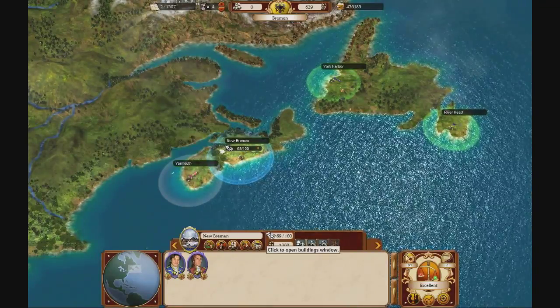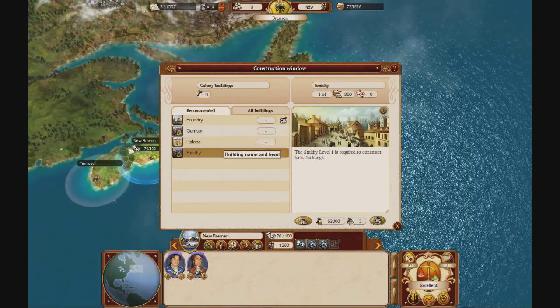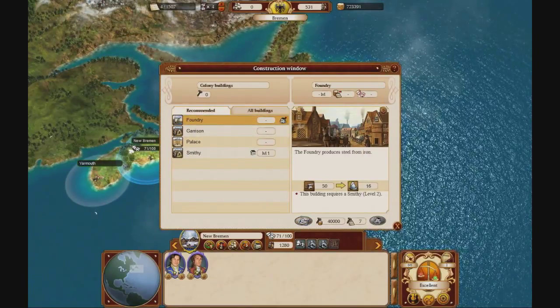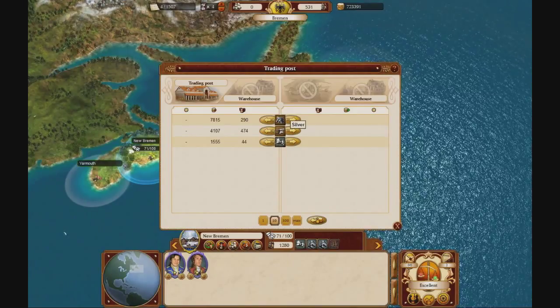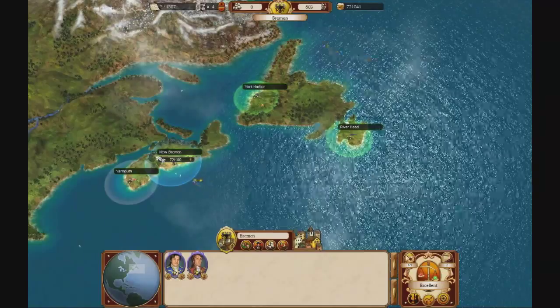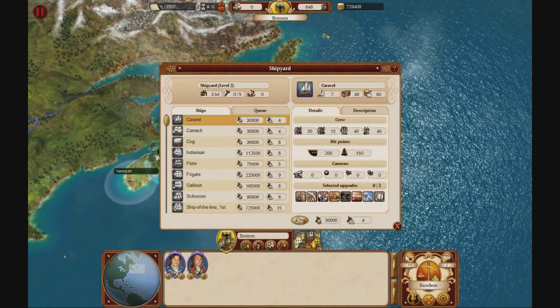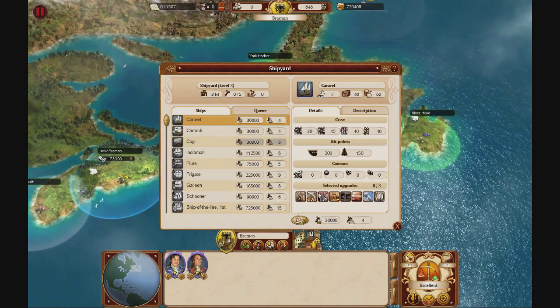Church in New Bremen has been completed. Now what do we want to do? We still have a lot of silver, so I guess we also want to go to Bremen and build more ships because we have a lot of money and still don't have enough ships to transport all our iron and silver. I'm going to build some more ships — probably caravels, because cogs are a little bit slower and can only carry 5 more.